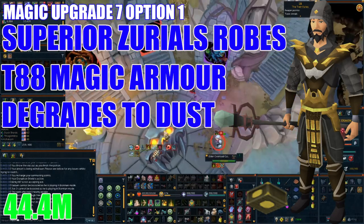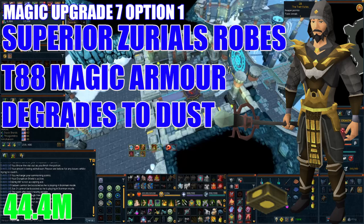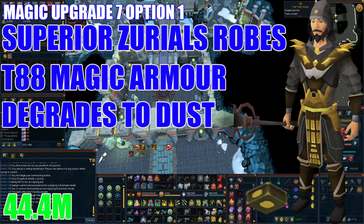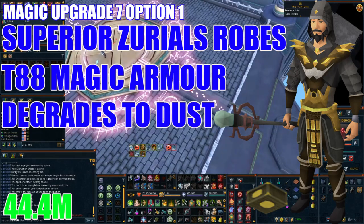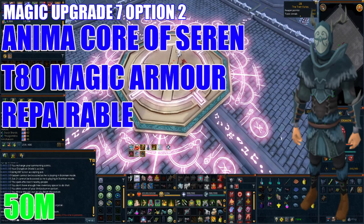Next let's look into armor upgrades. It's time to ditch the Subjugation. If you're more into PvM, I'd recommend grabbing a set of Zoro Robes and using Ancient Warrior Upgrade Patches on them, creating a tier 88 magic armor set that degrades to dust, costing around 44.4 million GP. On the flip side, if you're more into slayer or dislike armor that degrades to dust, grab a set of Anima Korra Seren armor which provides tier 80 magic armor stats and can be repaired, costing around 50 million GP.